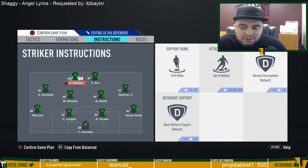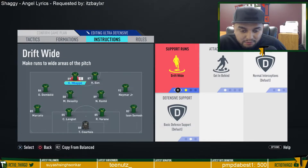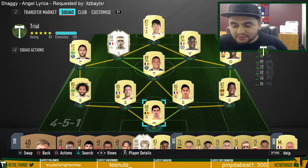For Mbappe, I want him to drift wide and get in behind. You could adjust it to balanced width, but I wouldn't recommend having both strikers on stay central as that might cut off the variety of plays you can create. I want Mbappe drifting to the sides, working side to side, and creating more chances. Both he and Son are five-star weak foot, so it won't matter which side they receive the ball on.